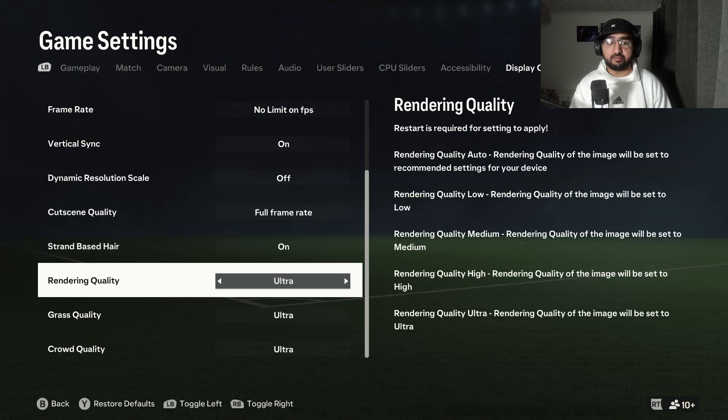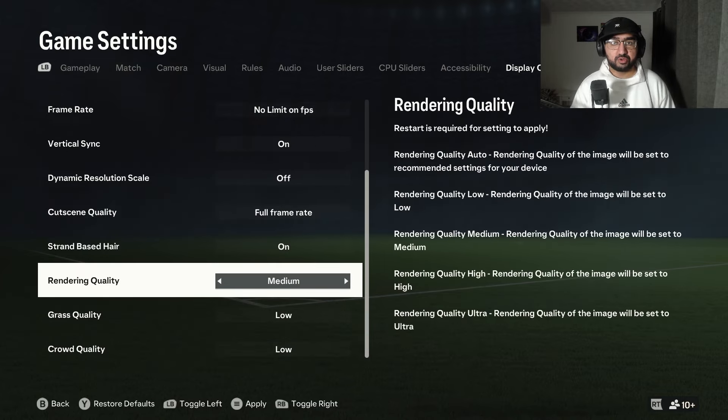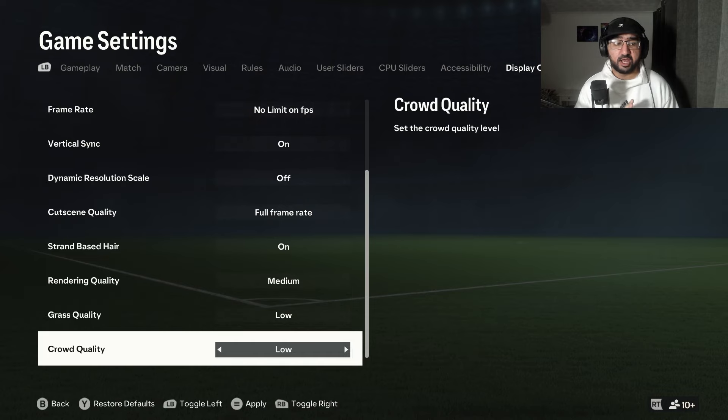The final three settings are all on ultra for me, but if your CPU can't handle it, set rendering quality to medium or low and crowd to low. This frees up frames so the overall image quality stays in a good range — like console quality. High is more top-end PC, and ultra is insane, but prioritize frames if you're struggling to hit 60 FPS.